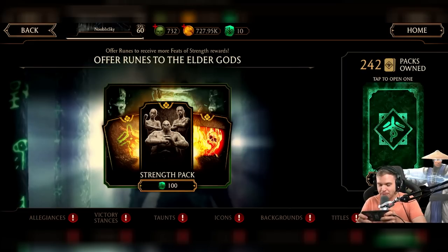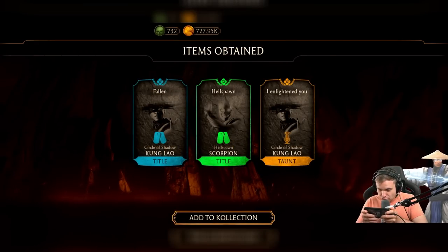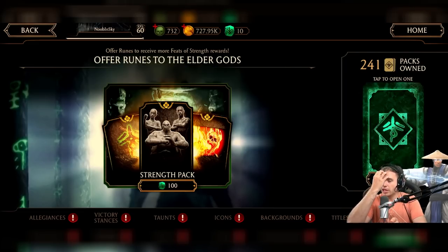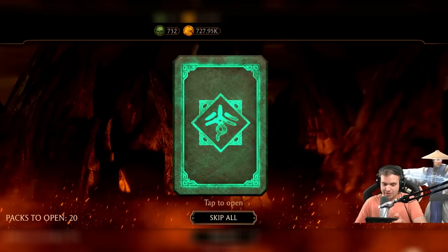We're gonna get ourselves a bunch of legendary gear. Oh, we can open 20 at a time — that's exactly what we're gonna do! I just got Circle of Shadow Kung Lao taunt! Wow, two pieces for Circle of Shadow Kung Lao, that is pretty cool. I'm gonna modify my banner after this because I'm not even using a title or a background. I want to look cool like all the cool kids.